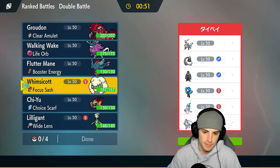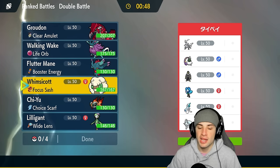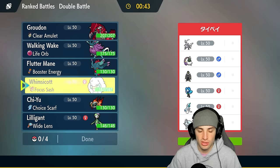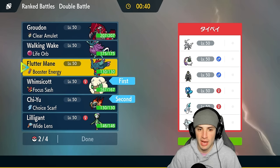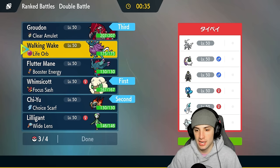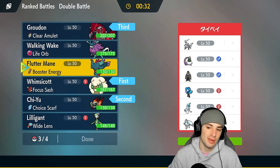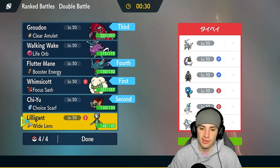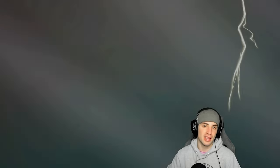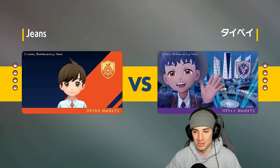I could just lead Whimsicott and go into Tailwind and Sunny Day if needed. I could also go into Chi-Yu as a lead — Chi-Yu is not bad. So I could go Whimsicott and Chi-Yu with Groudon and a paradox Pokemon in the back end, leaning towards Fluttermane especially if they get weather — Fluttermane with Booster Energy can just pop. Chi-Yu with Choice Scarf will outspeed most and it's all about weather control this matchup.